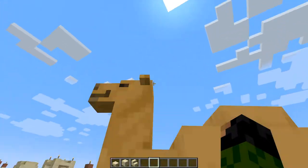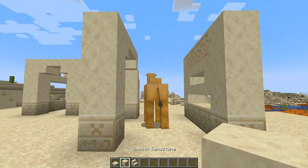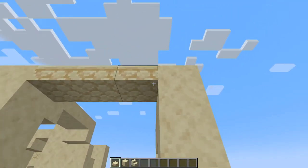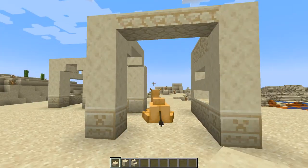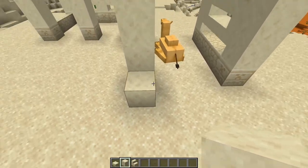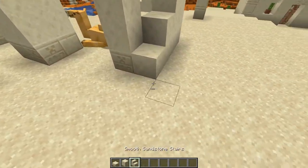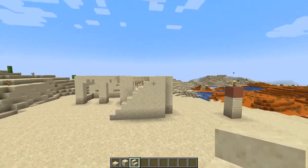For this side over here, we're going to do something a bit different because this is actually where our staircase is going to go, so we can get on top of the roof. From the top of these blocks, place some sandstone slabs going all the way across. The camel's already making himself very much at home! Then grab a smooth sandstone and place it next to that chiseled block right there. Then to the right, place two more, then three more, then four more, making this stairway, which we can go ahead and place stairs on top of — but not the top block, you want to keep that one perfectly flat.